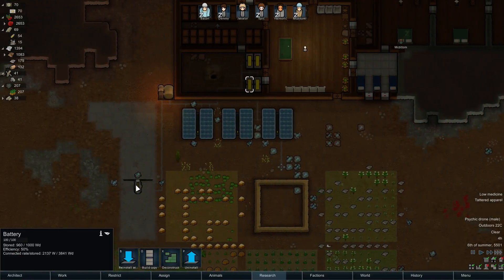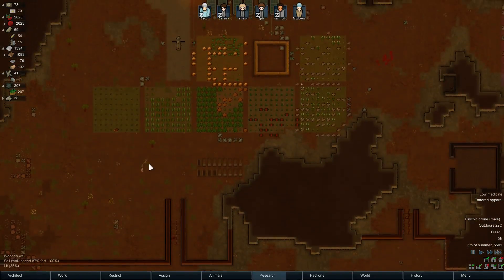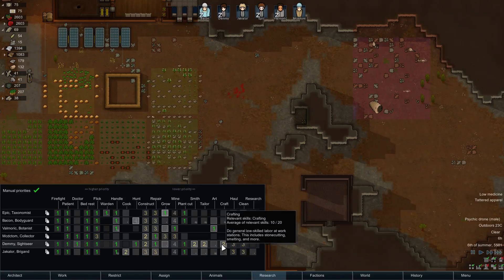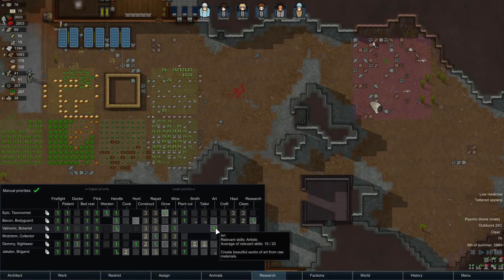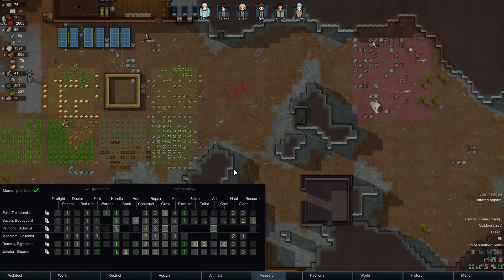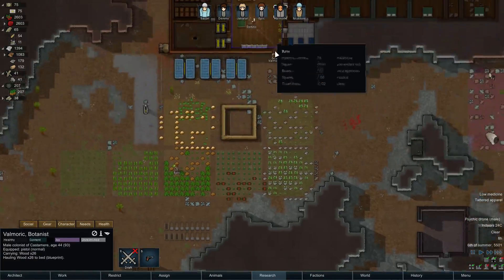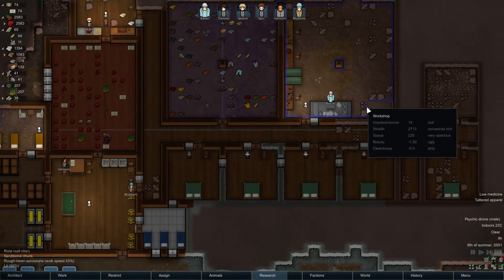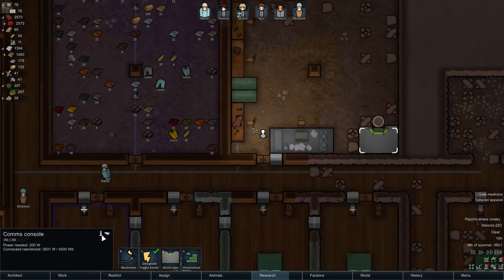That's a lot of power being generated by the wind — look at it go, ain't that sweet. But not enough hauling is getting done. Demi would carry if crafting didn't take priority. Morik won't carry though — that's kind of shitty, but he is our main miner. He'll haul when building something at least. MC is doing hauling — perfect.